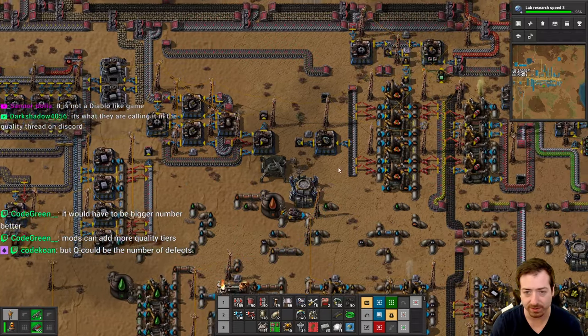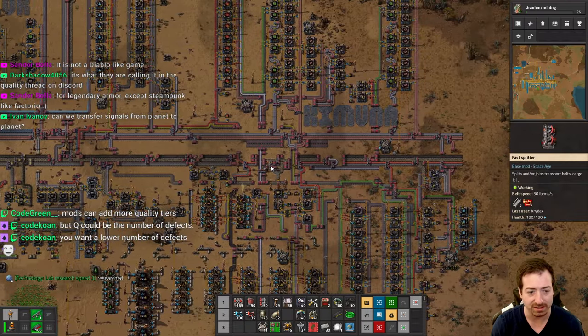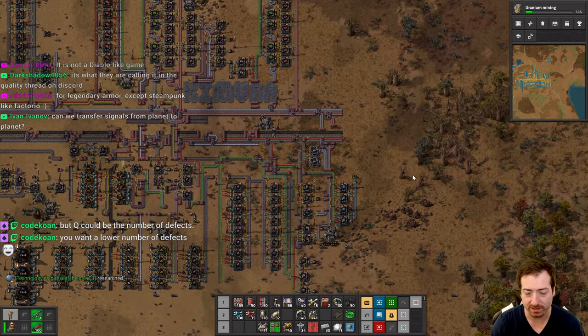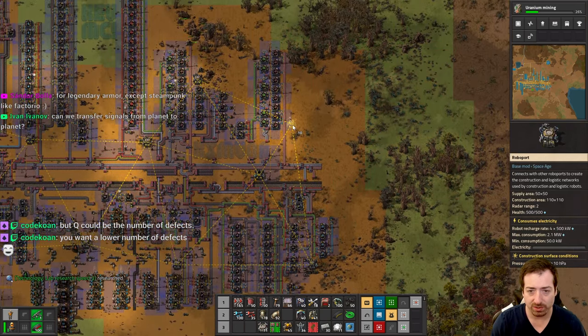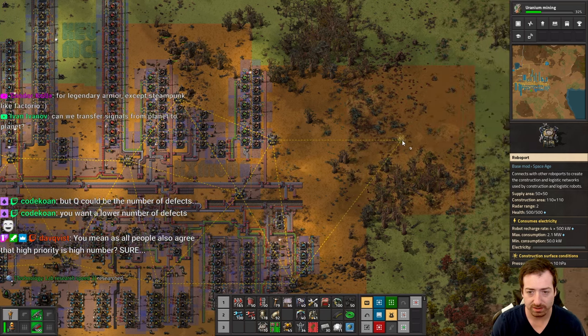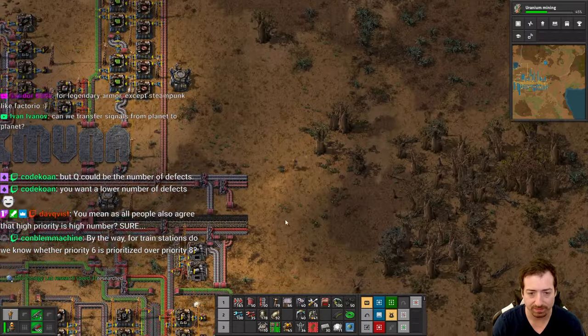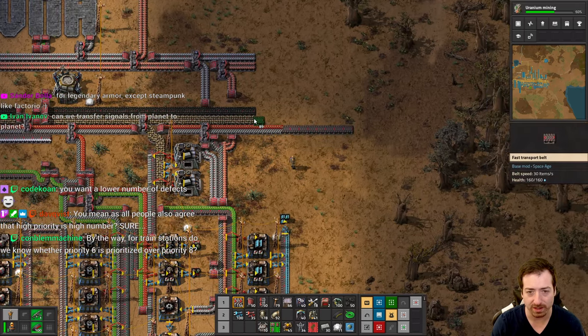What are we doing? I feel like my base is kind of not doing anything anymore because I haven't asked it to do anything for a while. So that means we need to automate a new science pack. Let's work towards logistic science so we can actually get bot-based things going. I was also talking about a second belt of iron, but I might not do that quite yet.